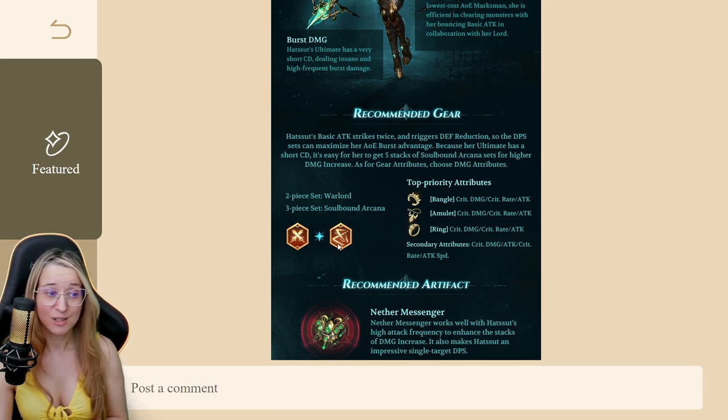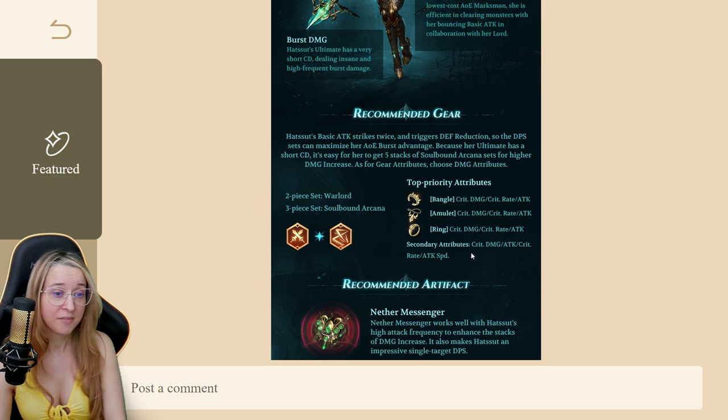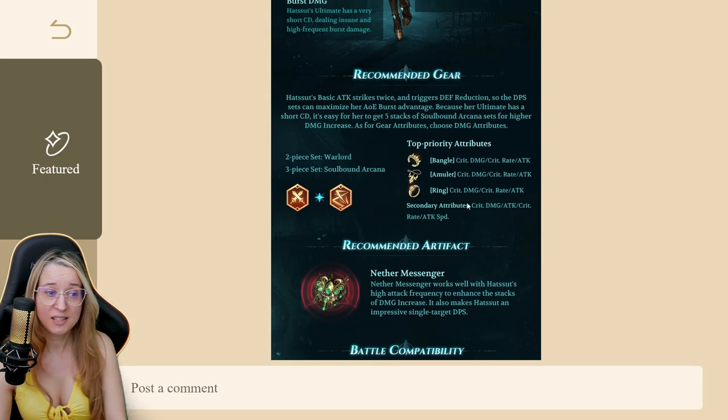I'm going to open in-game and show what I'd suggest. It says crit damage, crit rate, and attack for the Bangles, Amulets, and Ring — but honestly I wouldn't go full crit damage. I would say try to go attack percentage over crit damage in most cases. Still try to get 90-100% crit rate, but don't put crit damage as the main stat on all pieces or you'll actually hurt yourself. For secondaries, look for crit damage, crit rate, attack, and attack speed.